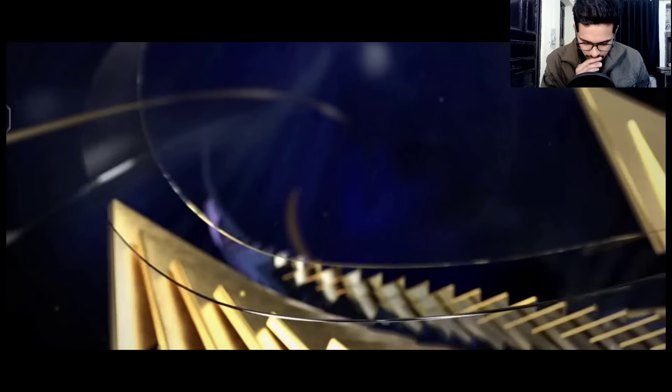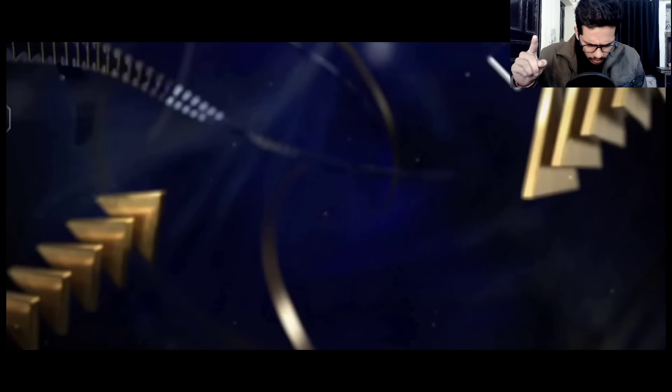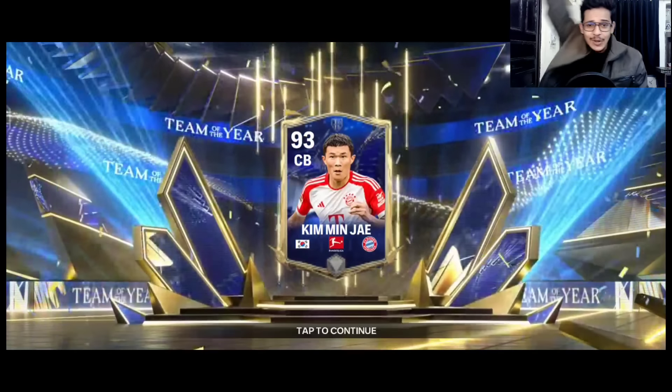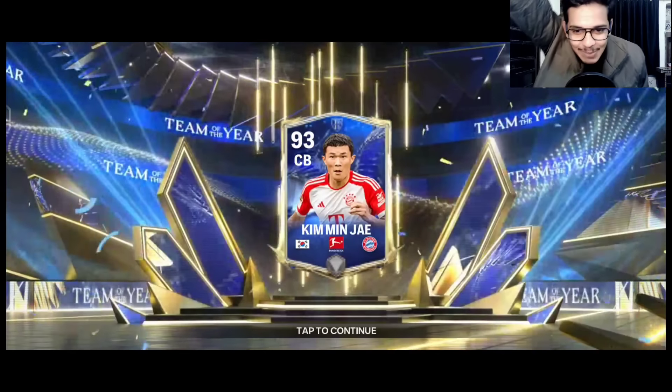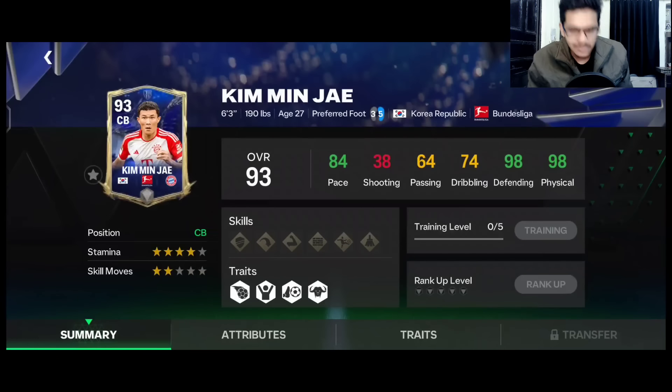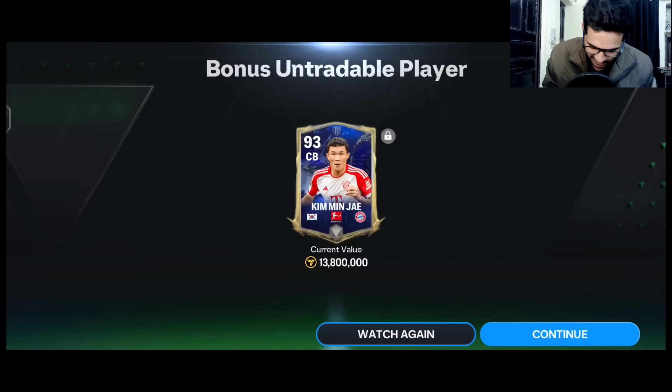Now we'll get a confirmed Team of the Year walkout. It's center back — Kim Min-Jae! 93 rated Kim Min-Jae — we packed him! It's an untradable version, but look at those stats — I'm going to take that.